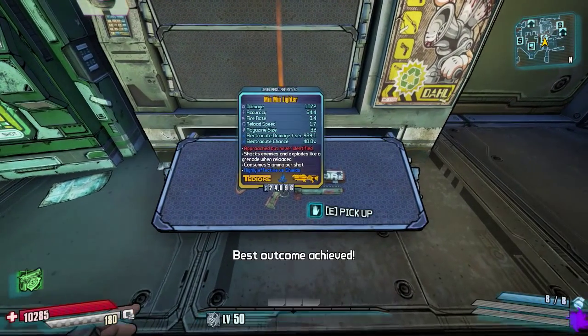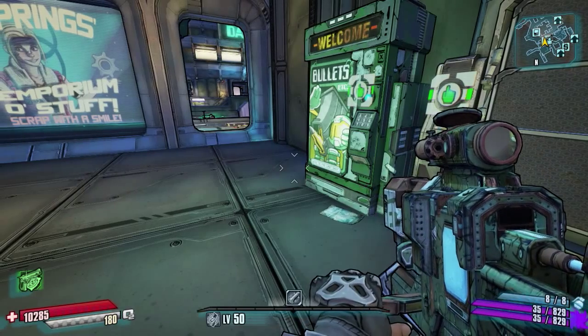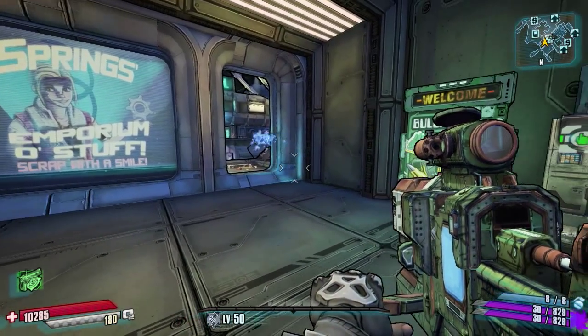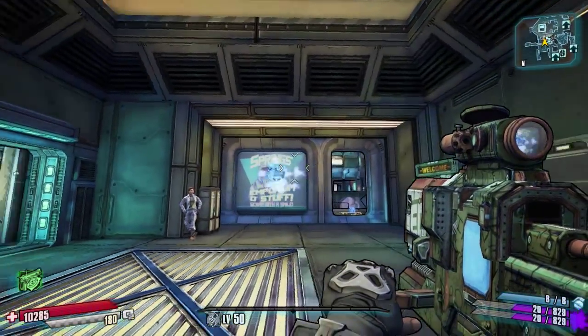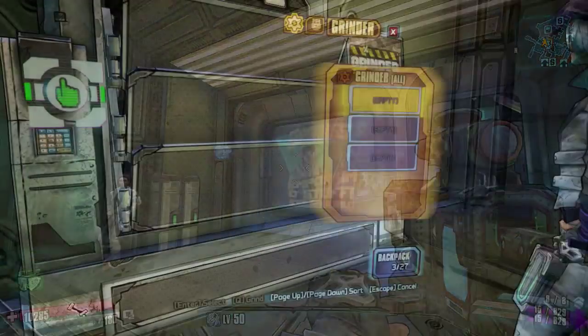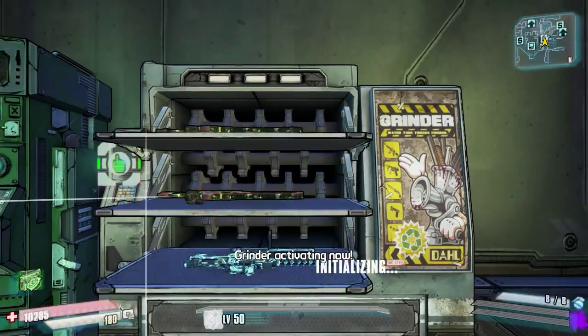So the first laser weapon that comes out for us is a Min Min Lighter and we'll go ahead and just give that a little go now. Little balls of energy come out of that which is quite good really.